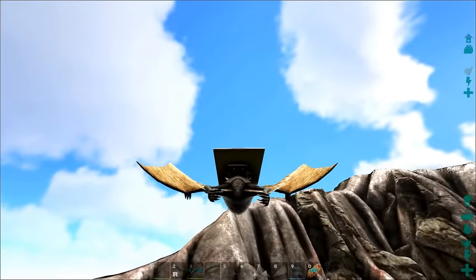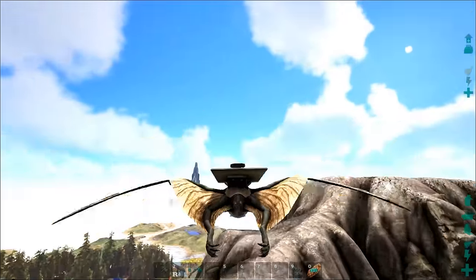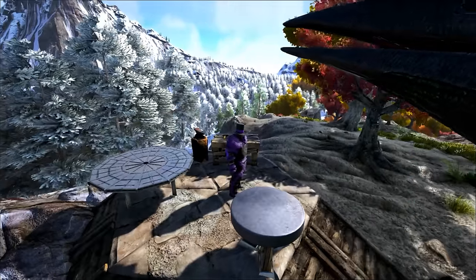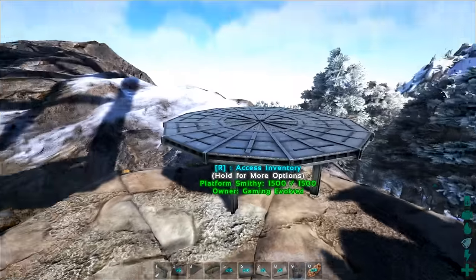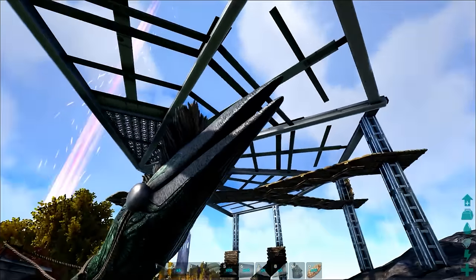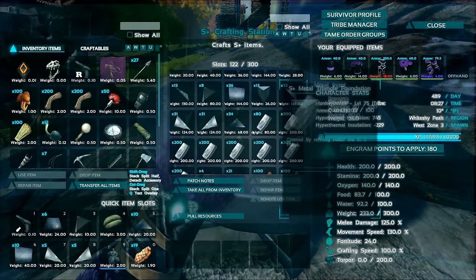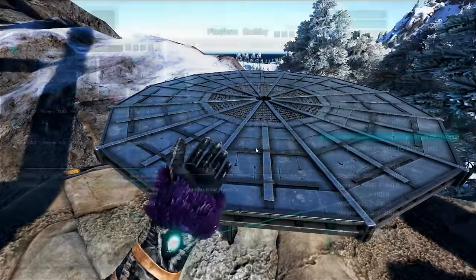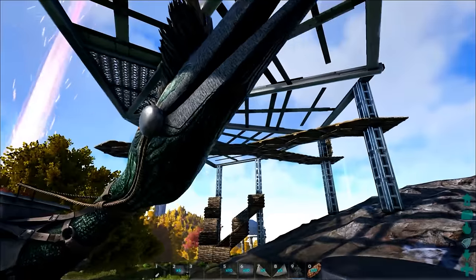Let me take a couple loads down to where we're going to build and then we'll start the actual building. Back at the base site you can see I've got a little crafting station set up - the crafting station itself, a smithy, and the platform smithy to make all the parts we're going to need. I've been doing some experimenting and sketching and filling these full of parts and materials to build this thing, which is mostly going to be metal and glass.